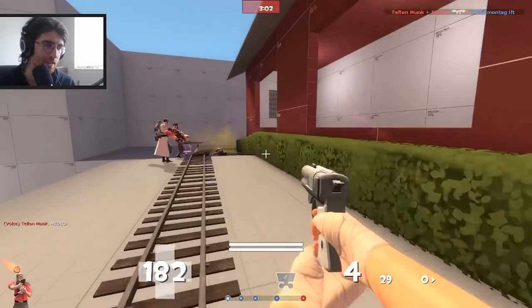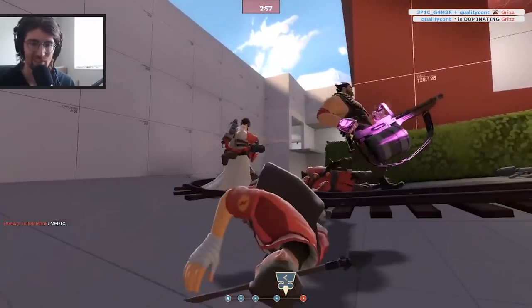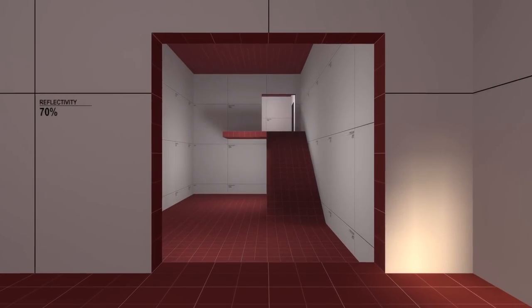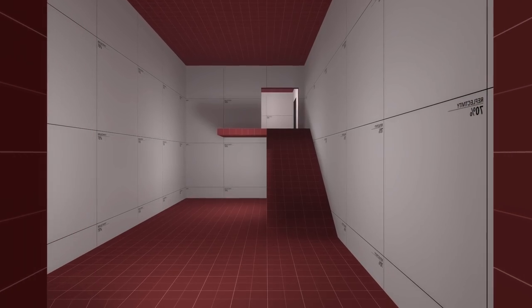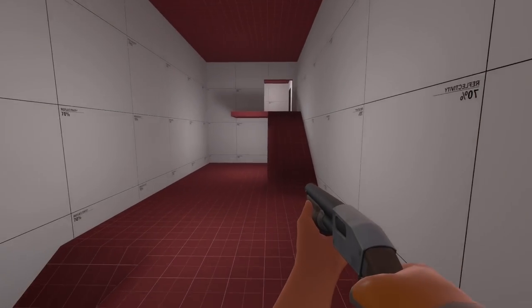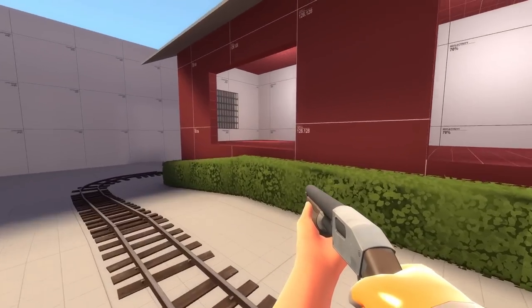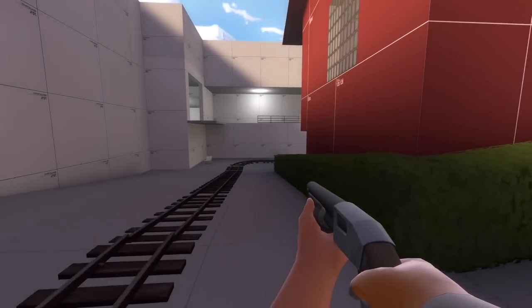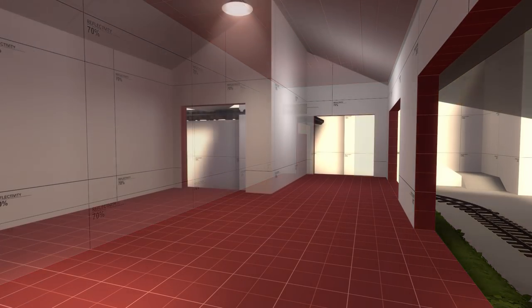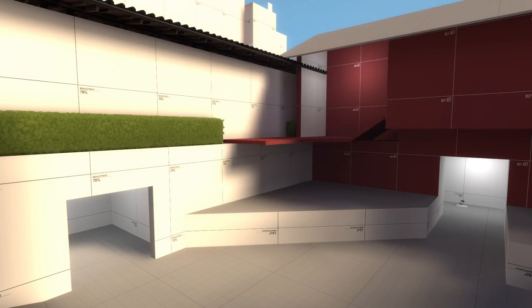We playtested these changes and it felt pretty good, though not a huge difference from the last version. We went back to the drawing board. One concern many people voiced was how difficult it was to access the left flank for Blue from the cart path — there were two ways to get there: the first required passing in front of the main door, exposing yourself to snipers and sentries, and the second was to loop all the way back around the building and use the lower route. Both options weren't very good. After some discussion on Discord, we decided to open up this middle building, giving Blue a way to rotate between routes more quickly, and it also helped give the building more purpose.